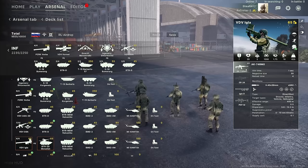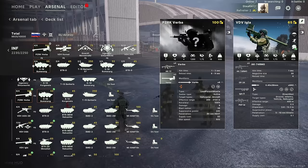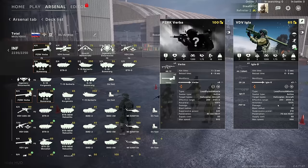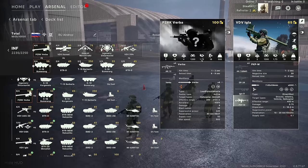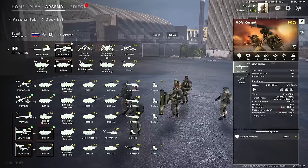We also have the Igla infantry, slightly different from the Verba. The Verba is a designated anti-air team with only assault rifles and the Verba missile. The VDV Igla carries the Igla-D — comparing it to the Verba, it's very similar except with a bit less damage and a bit less pen. Beyond that, these guys can hold their own longer in a fight; they have a machine gun (the PKPM) and are a 5-man squad versus 4, so just slightly better longevity.